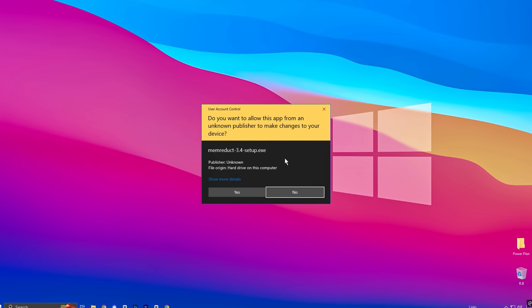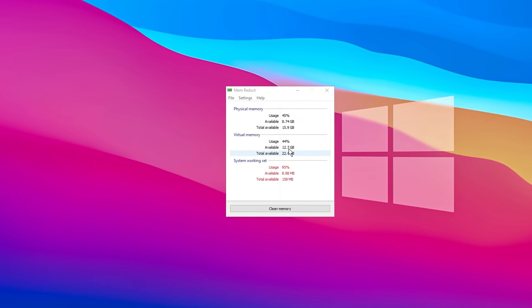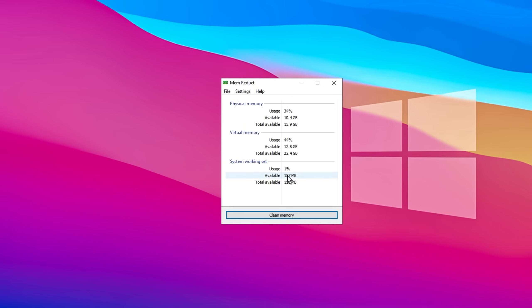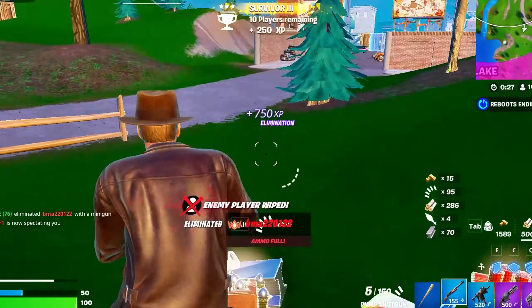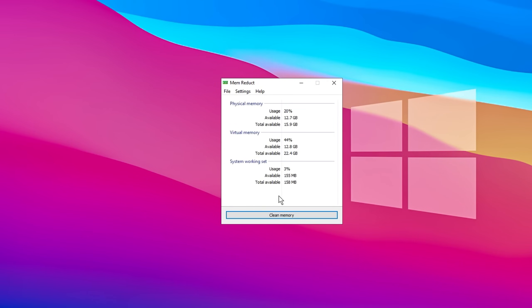Now install MemReduct. Once installed, open the program and you'll see a window displaying your current RAM usage. When you click the Clear Memory button, MemReduct clears unused memory, instantly lowering your RAM usage. Each time you click Clear Memory, more RAM is freed up, helping to improve your system's performance. This is particularly useful when running memory-heavy applications or when your computer feels sluggish. You can use this feature multiple times to keep your system running smoothly without needing to restart or perform complex optimizations.